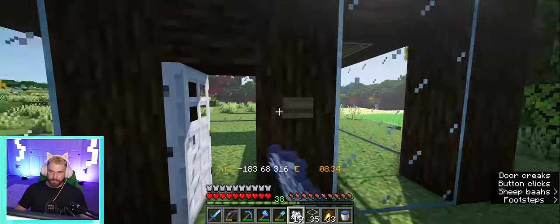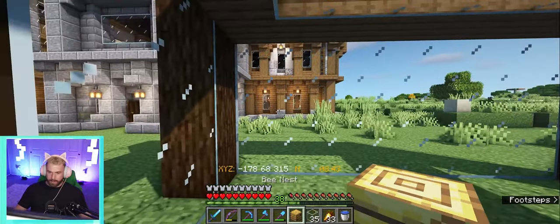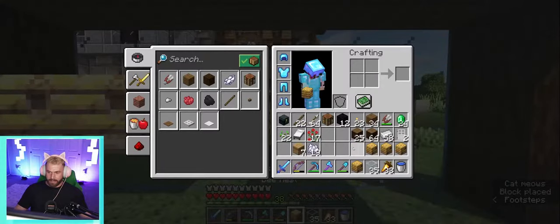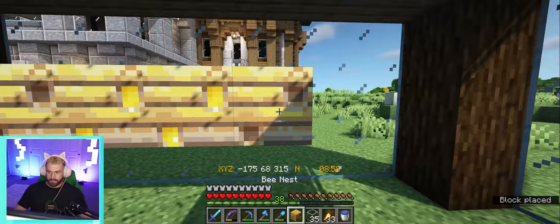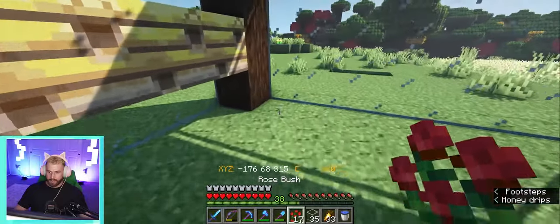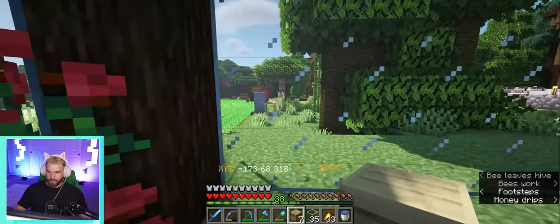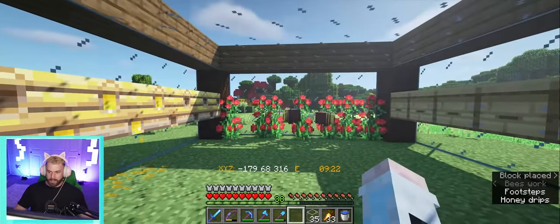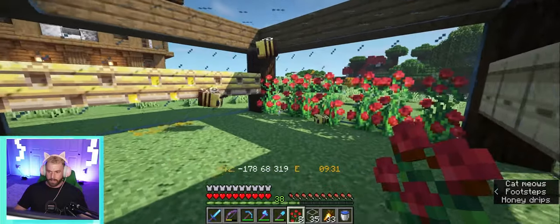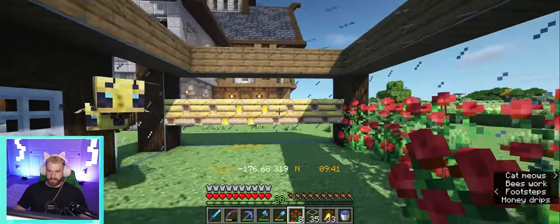We got ourselves a little chintzy structure built here. Basically we'll just come inside — on either of these walls is where our hives would go. We'll get some flowers along the back here for them. On the other side we can do the same thing — seven hives — and while we got these guys here, see if we can breed them with these flowers. As more bees start to show up we can just continue to breed them until we've got a nice full enclosure.